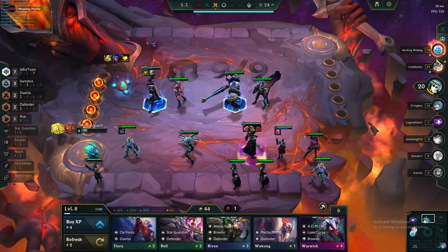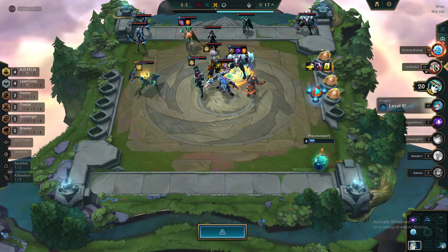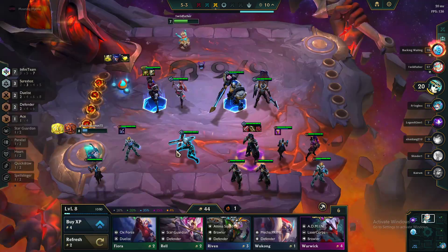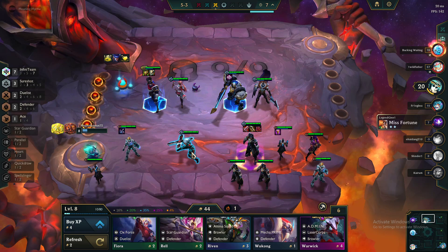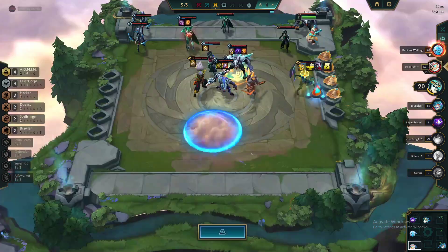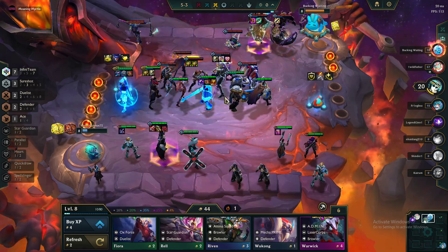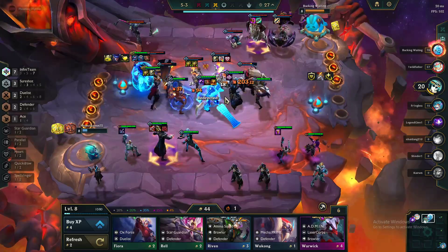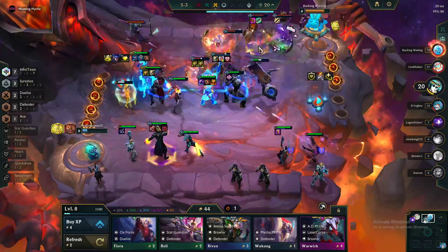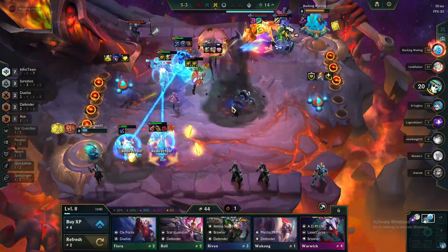Got everything we needed — for the most part, yeah. Six Heart with an Illyrian Soul, crazy. Warwick still coming into my back line. It's the Heart guy this time. Nice, keep him stunned — puts the bigger ults to use. Yes, redirect the damage.